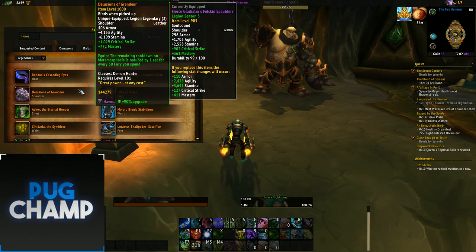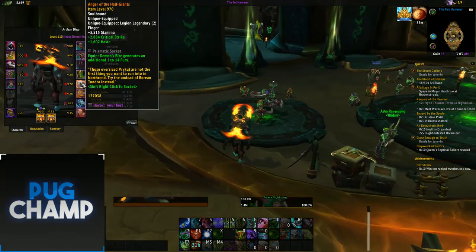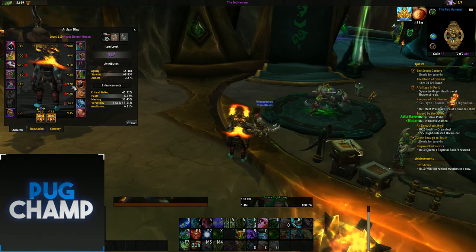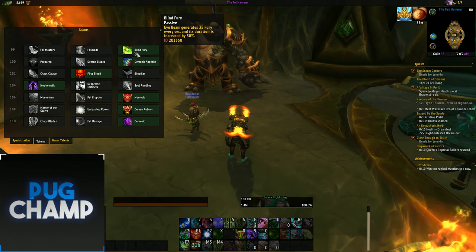Next, what you want to be taking is the shoulders. The remaining cooldown on Metamorphosis is reduced by 1 second for every fury you spend. Obviously with this build, especially with the ring, you're going to be getting a lot more fury, and therefore you get a lot more fury to spend and Meta just comes off cooldown quicker. I'll go through the single target talents now.